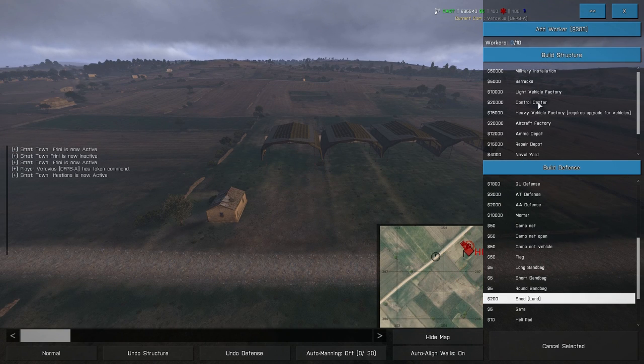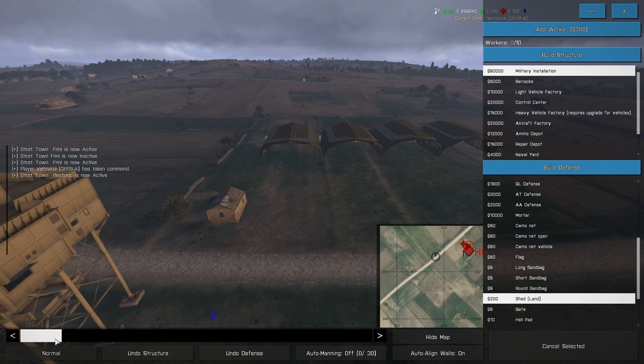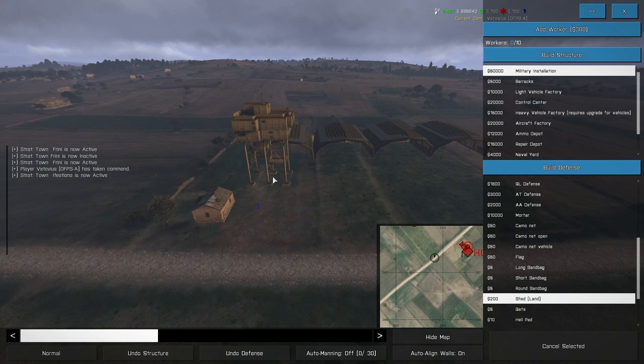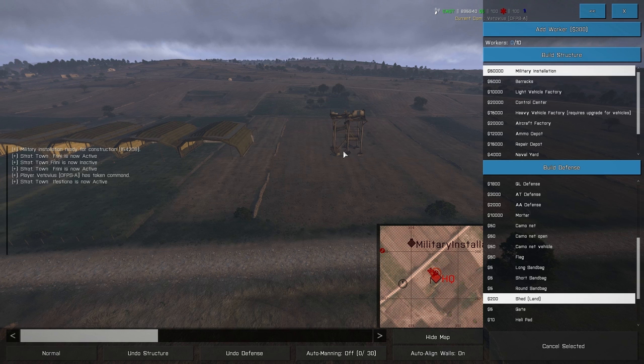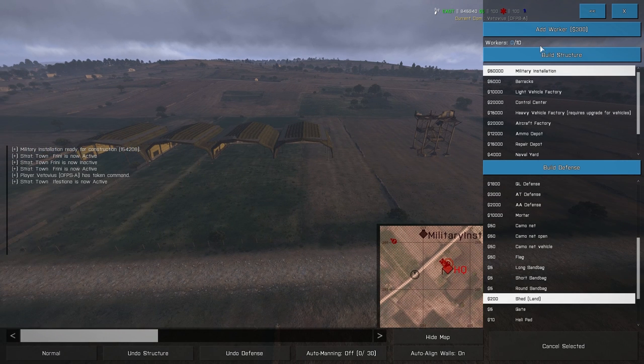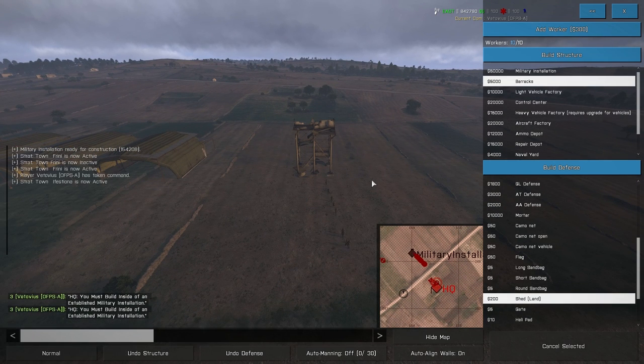So you've got your tent hangers up. The first thing you're going to want to build is your military installation. This doesn't really need to go in a tent hanger because it's too tall to be protected anyway, so just set it off to the side — basically where you want the middle of your base to be. Go up here and add your workers. You should probably buy all 10 of them; they're pretty cheap and very effective. They're going to build your factories and, if destroyed, can also attempt to repair them. Until your workers complete the military installation, you won't actually be able to place down any factories.